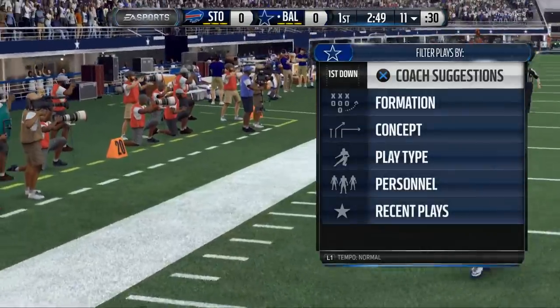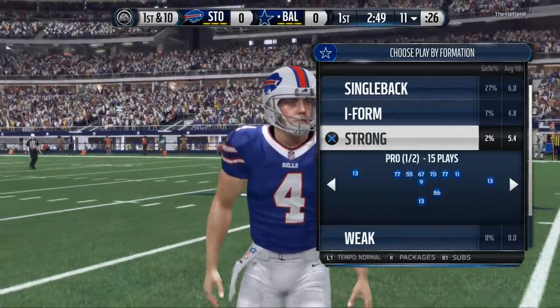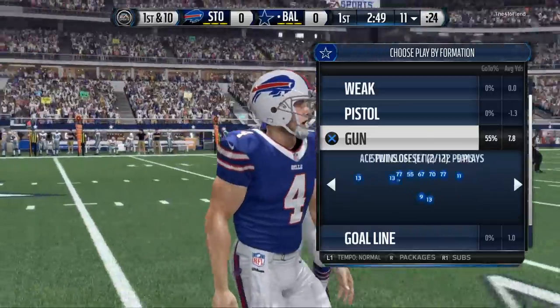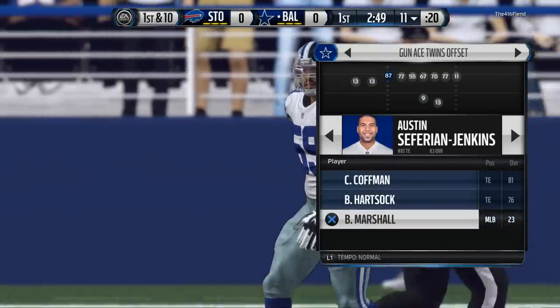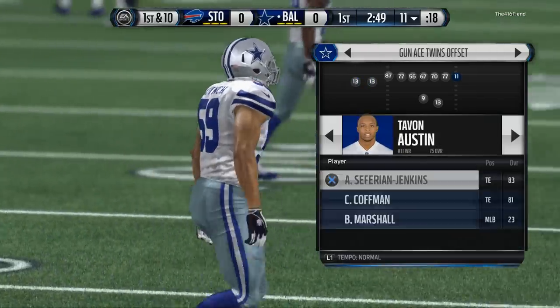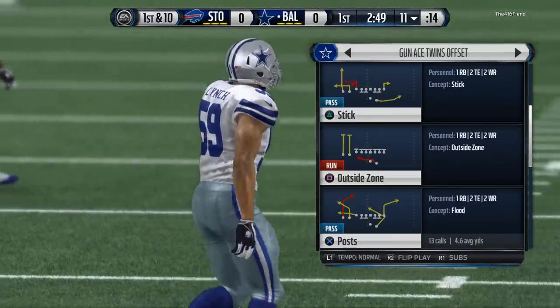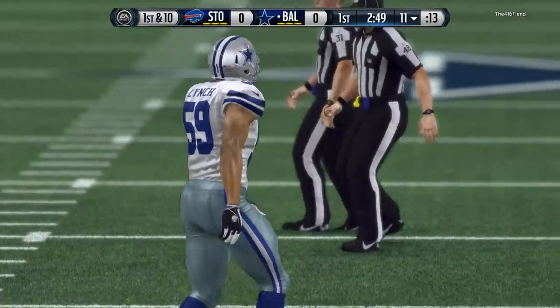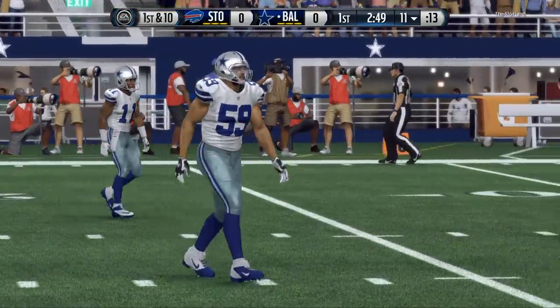The game of Madden is so simple, but at the same time it's very complex. What I mean by that is we're going to give you the blueprint. We're going to give you pressure from both edges. And that's the blueprint every year — be able to have a formation that sends pressure from both edges, be able to get quick pressure, and also be able to play coverage out of that and have run defense. That's the kind of power plays we want to look for every year.